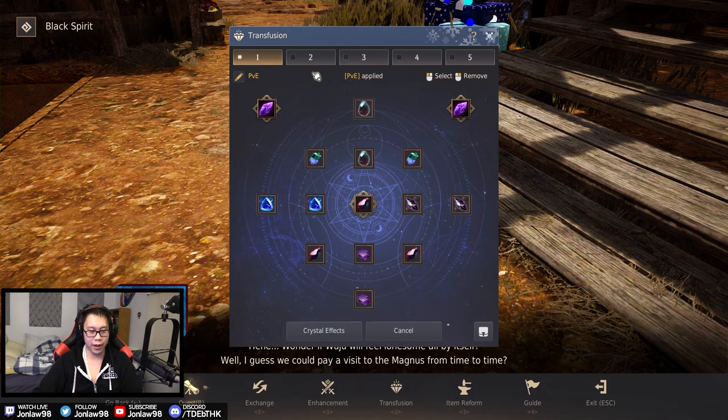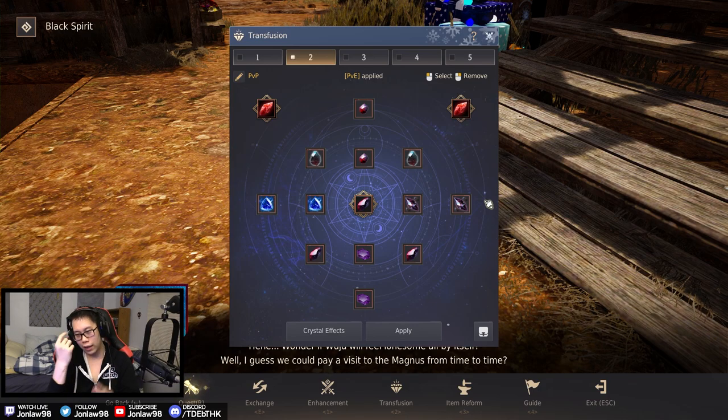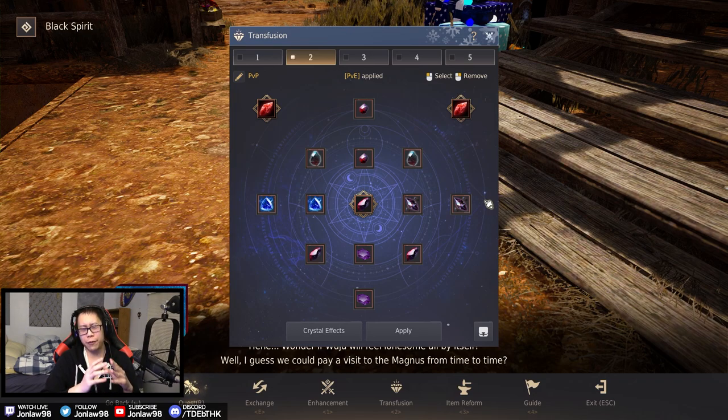For PvP, I've tested a lot and changed setups while doing testing in Red Battlefield. One complaint: I wish they'd have the objective mode on better maps. The current Valencia map has rooftop campers with no punishment. I'd love them to take the Castle Ruins map and add objective points, or even the Garmoth map — flat field with objective points. I love the objective game mode, I just don't like the Valencia map.